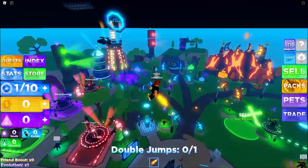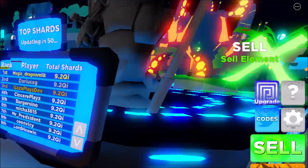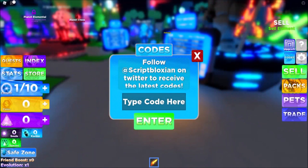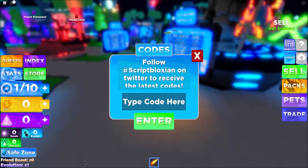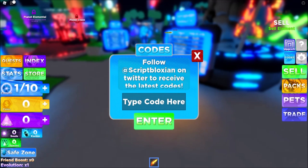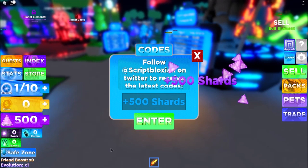Let's get straight to the point. As you can see, there is a code UI right here on the middle right corner. Click that and then the code UI in the middle will pop up. For the first code, it's pretty simple and it might give us a lot of coins.